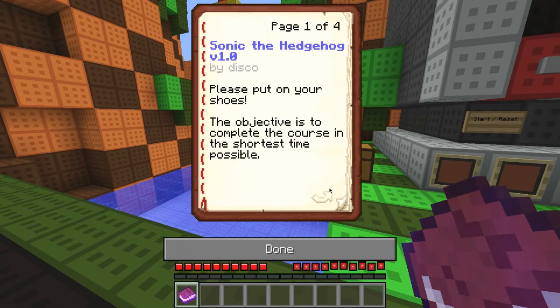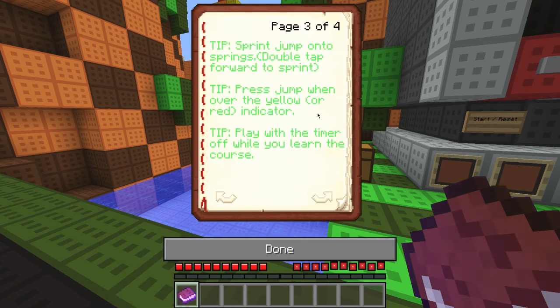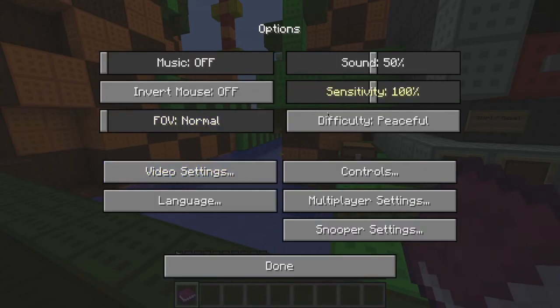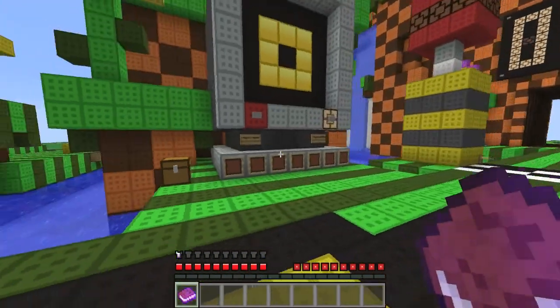So this is the head-up version 1.0 by Disco. Please put your shoes on. The objective: complete in the shortest time possible. The lowest time I've gotten is two minutes - I'm gonna try and beat it. The beacons will guide you, each checkpoint must be done for the fastest route. Sprint jump onto springs. We should use the OCD text pack and put our brightness on 50. Mine's on 100 - there we go, looks a little bit better. We're using the OCD text pack made by Disco.